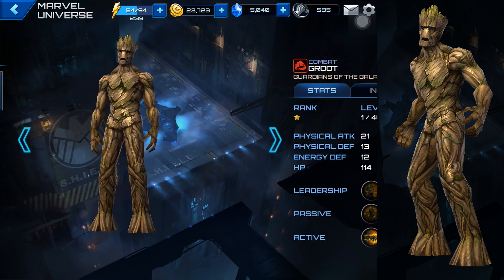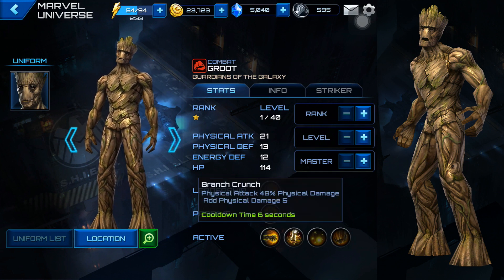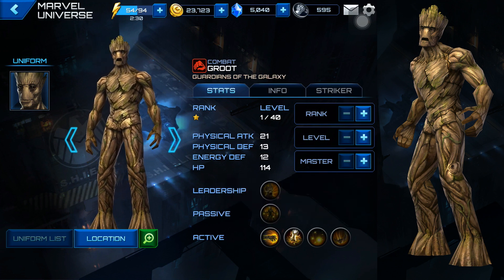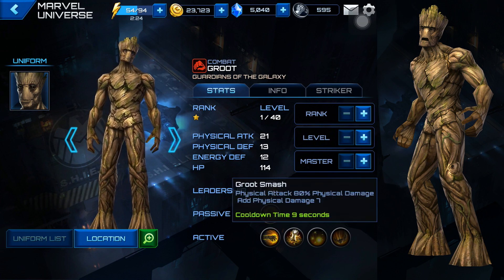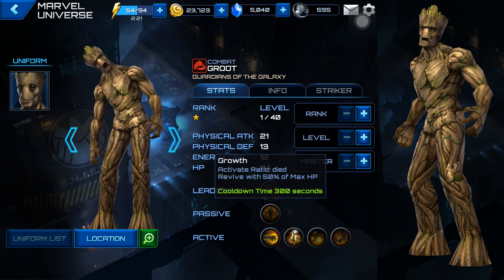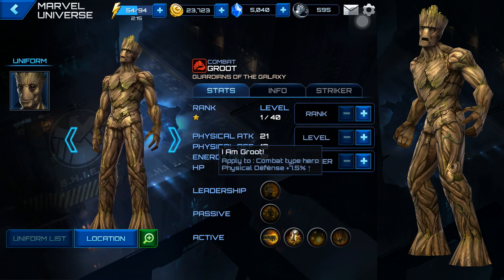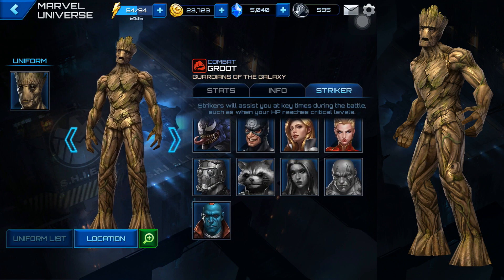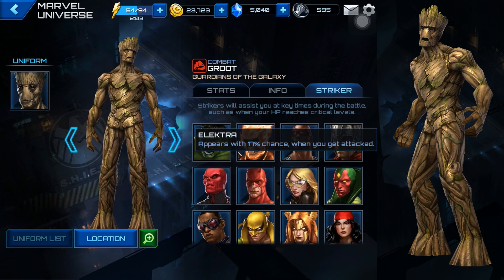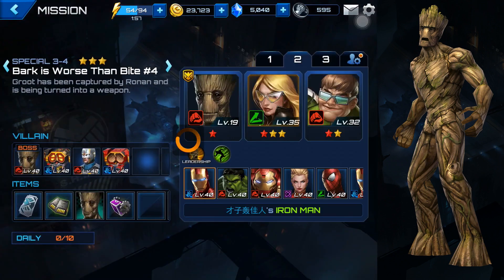Let's look in the Marvel Universe at the strikers and the other abilities. Right now we've got Branch Crunch, then Root Swipe. These are the ones I was talking about - there's HP recovery here, and then passives that look like they unlock when you get to the fourth star. 'I am Groot' is the leadership ability, which I do not like. His info says he's friends with Rocket and he's in Guardians of the Galaxy. The strikers here are mostly Guardians of the Galaxy.